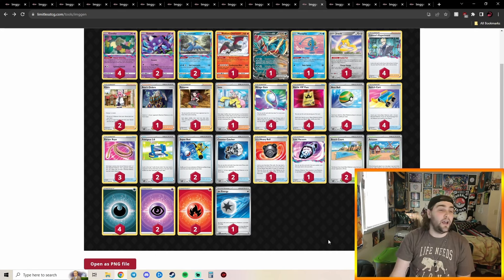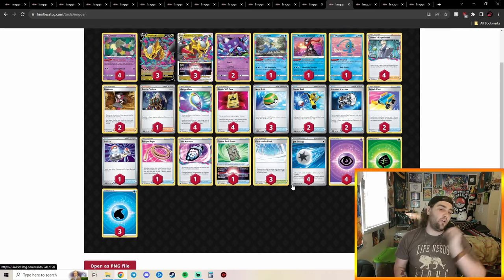Counter Catcher slows down your Supporter count — you don't have to play Boss, so you can play Roxanne, Iono, Klara, or Colress instead. Lost Box is often coming from behind, so I love seeing Roaring Moon get representation here. This just was not the list I was expecting, genuinely.